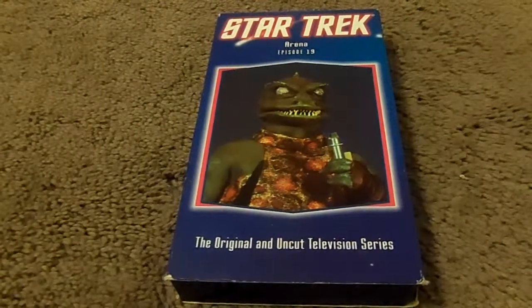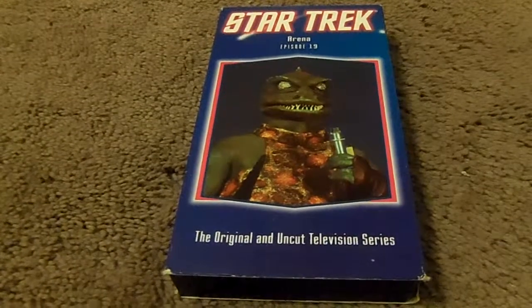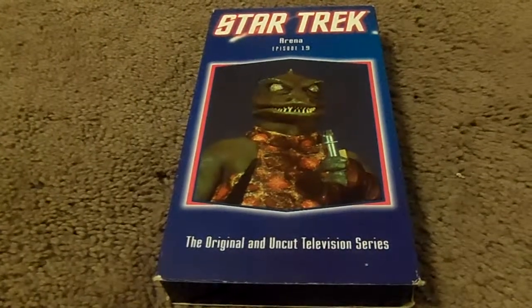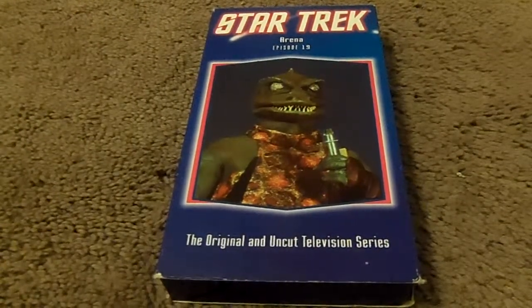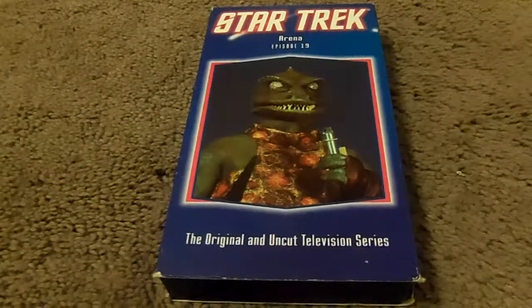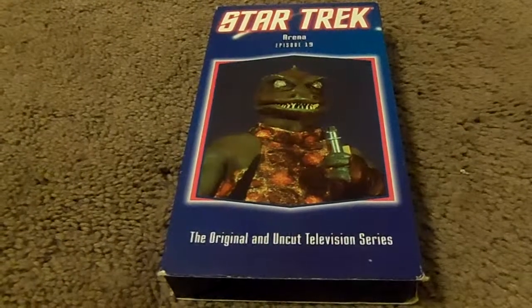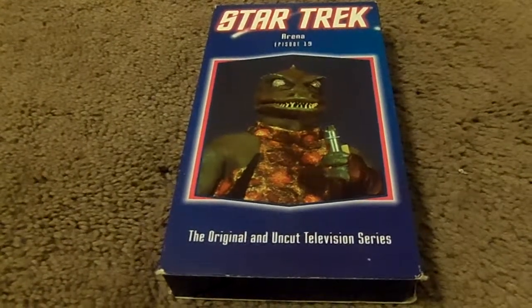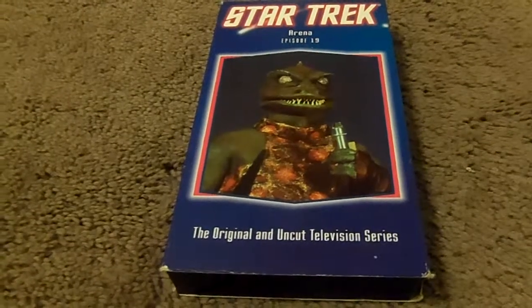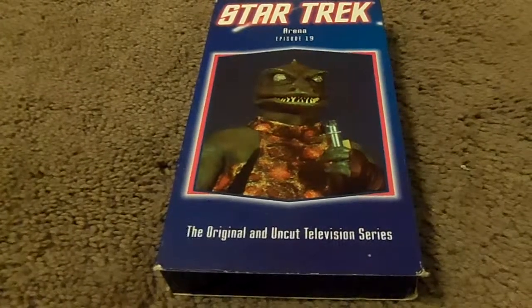The aliens, afraid of the resistance, decamp to their own ship. Meanwhile, back on the Enterprise, Kirk concludes that Cestus III was a trap in an attempt to destroy the Enterprise — the only protection in that part of the Federation — a prelude to an invasion. The correct course is to overtake and destroy the enemy before they can return home.